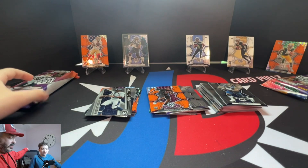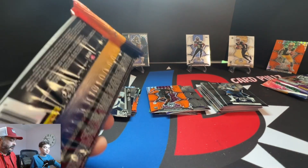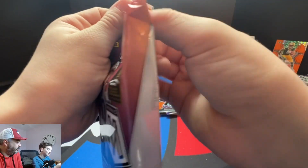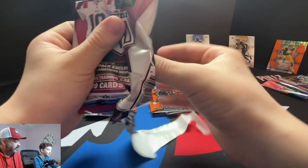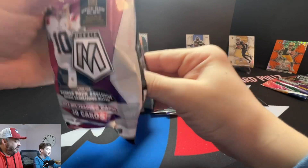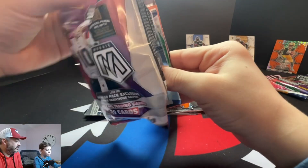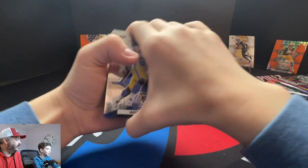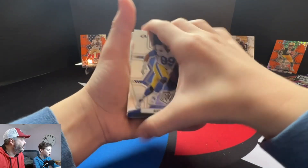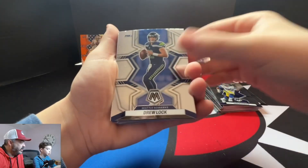Oh that green — it's Packers green. Christian Watson, he's good. He was rough for the first two games but he's good now. There's another rookie — that's Fadarian again. I don't know who Fadarian is, but we got two of them, whoever he is. Two packs to go. I really want to see that glass one. Well, you just got a case hit so you're good. We already got a case hit — beggars can't be choosers. But Purdy, Purdy, Purdy.